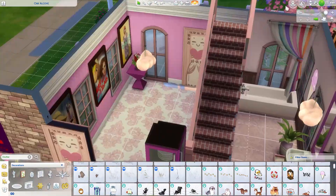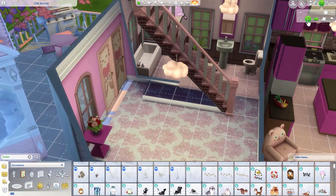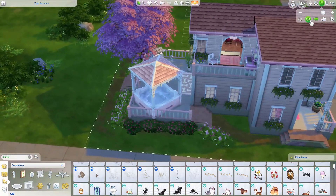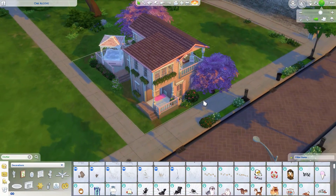I'm really happy with how the stairs turned out — it's really cool with the railing, and there are two sides of the stairs inside. You can find the house on my Sims gallery. Thanks so much for watching! If you want to see more of this kind of content, subscribe, like my video, and hit the notification bell so you can see whenever I post. See you next time!